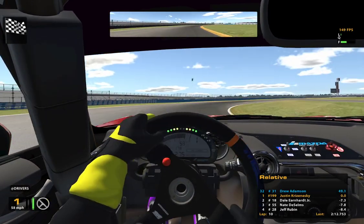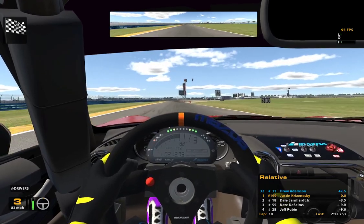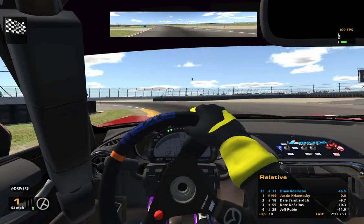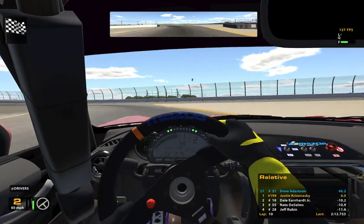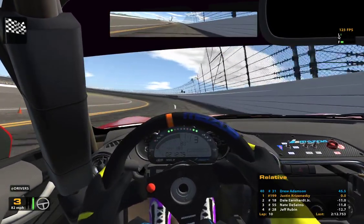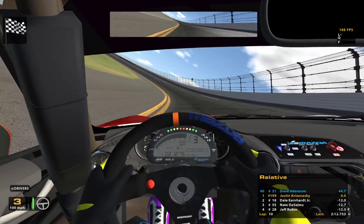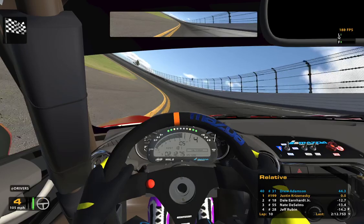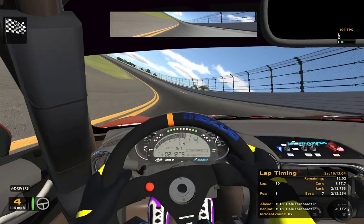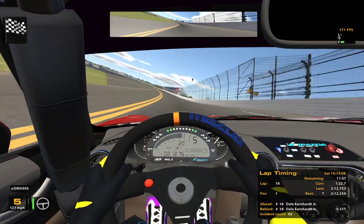Totally could use first gear there — I'm an idiot. First gear is pretty tall, I guess. Could use first gear in all these corners, apparently. I don't think we'll be able to use second gear in the bus stop, but what the hell, we might as well try and see what happens. That was dumb on my part — I apologize for being a complete meathead. I don't know why I thought it couldn't work. Obviously if the AI are doing it, it should be doable, but this is me we're talking about.